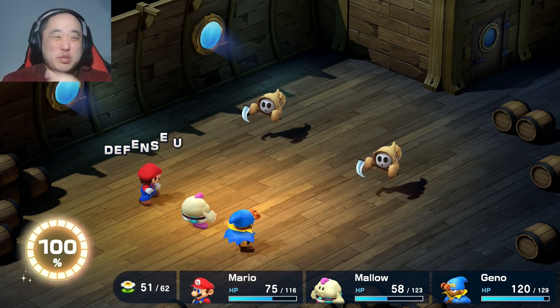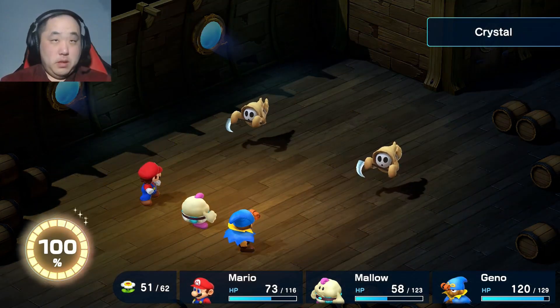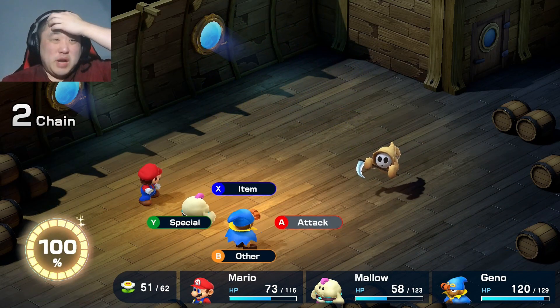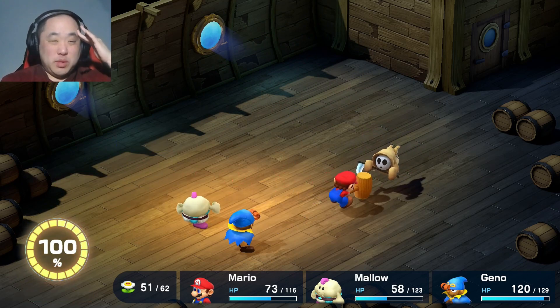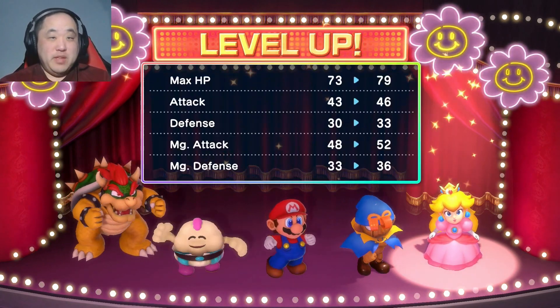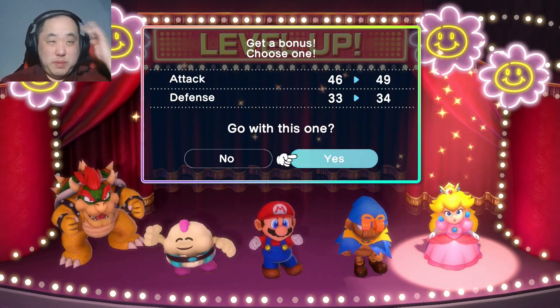That was so much more effective than last time, what the hell? My rhythm is entirely off now. That thing with Geno is hard to time as well. Wait, Peach leveled up, that's good! Is she doing a curtsy when she levels up? Okay, sure — you do you, Peach.